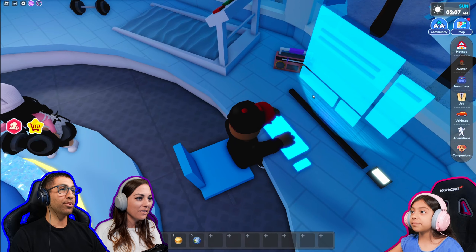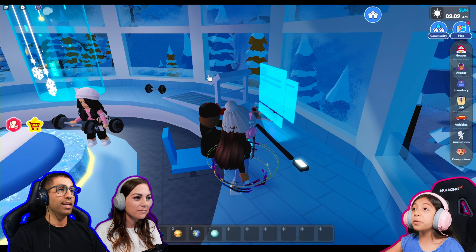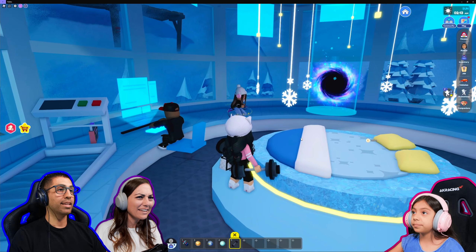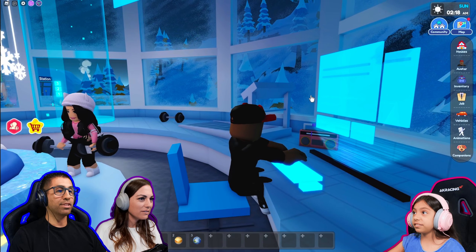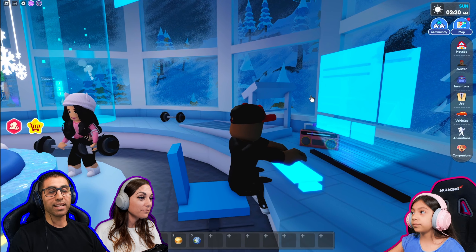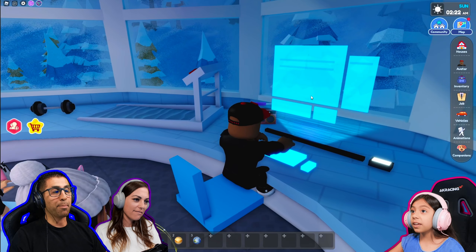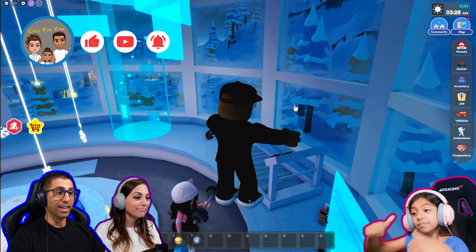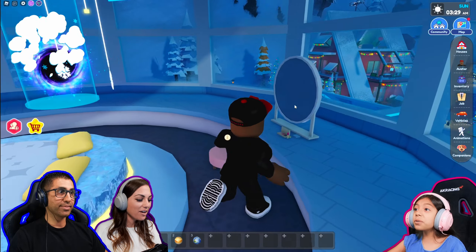Hold on, let me just type something real quick. You can also move these windows up, which is pretty cool. You can open and close them. Yeah, that is pretty neat. Sorry guys, I'm just typing. Oh mommy's getting a little workout in. I'm just typing up a little note to let everybody know they've got to come check out this new igloo house. Okay, what's next Mia? Let's go to the portal.